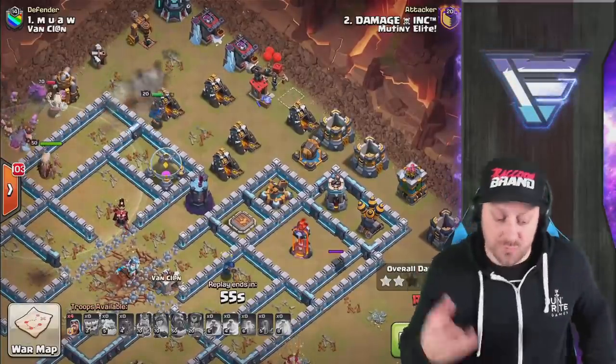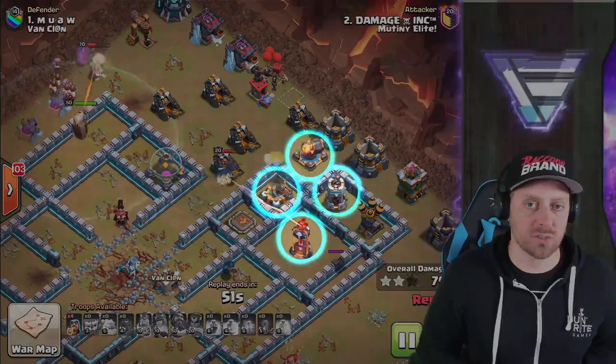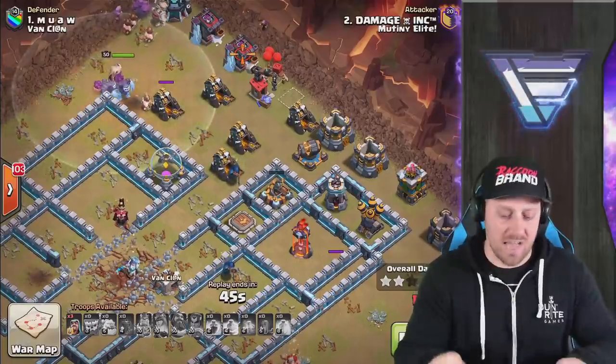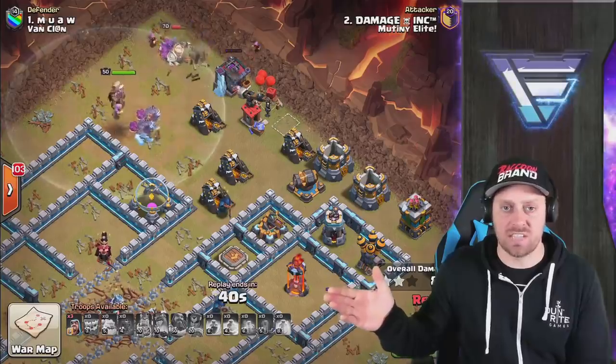Looking at the rest of the base, there's really not a lot left. 55 seconds remaining. Look at the number of troops coming behind — the Grand Warden is there, clutch for shooting over the wall and taking out stuff. But the Queen is not alive. The Grand Warden does have the reach to get over the walls and hit this Inferno Tower.